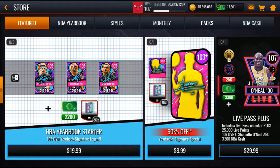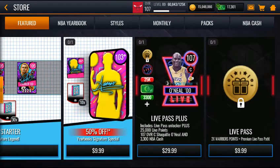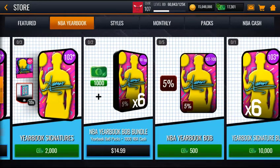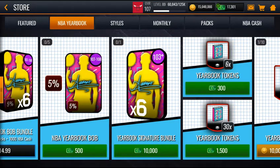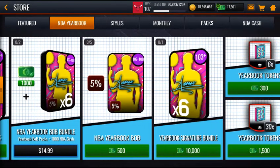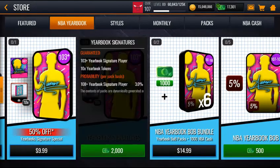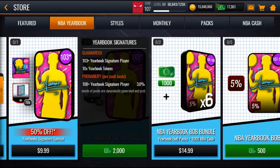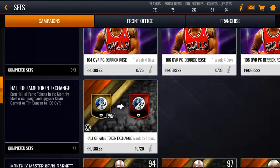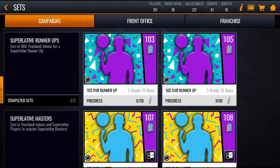To get the masters in both free-to-play and pay-to-win: for pay-to-win, these signature packs are very helpful. If you get some signature packs, you get a 103 and 10 yearbook tokens. If you get this one, you get 10,000 coins, and for cashes you get six of these. It's crazy because you can get a 103 plus, and if you get lucky, maybe a 107 or even a 108.